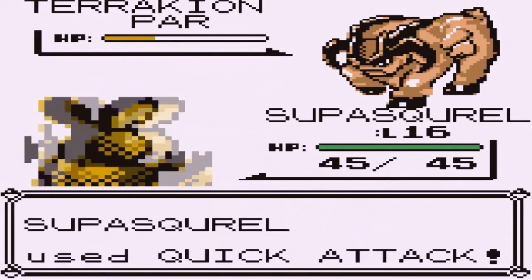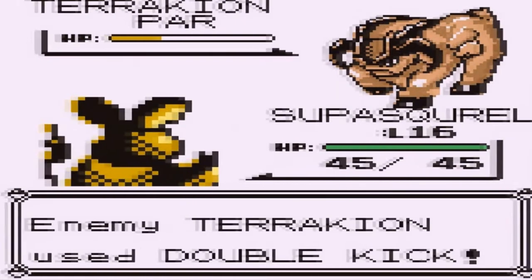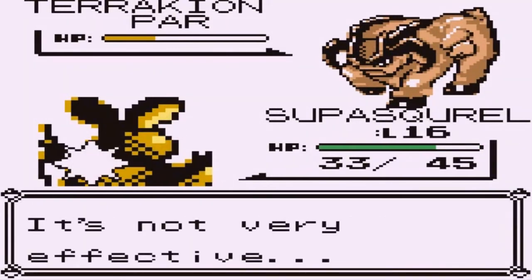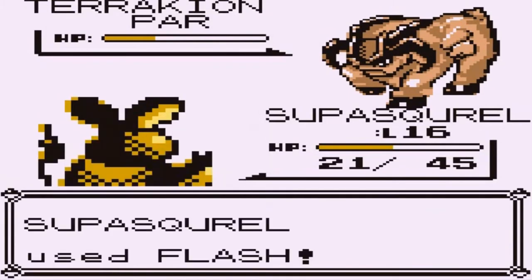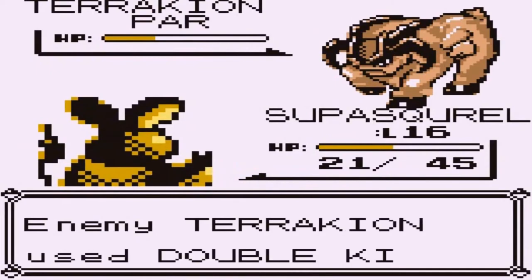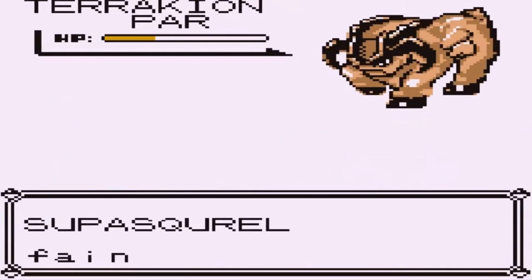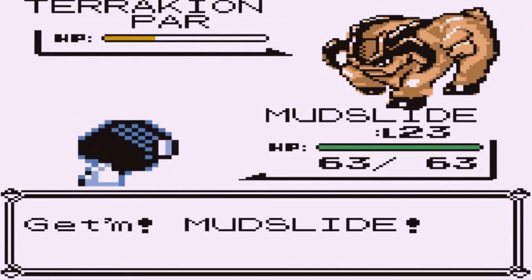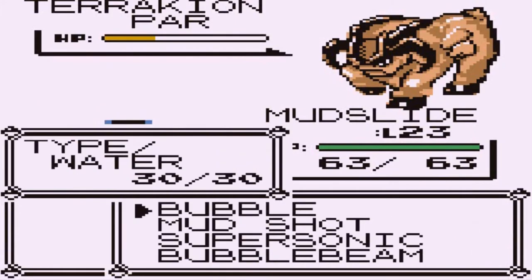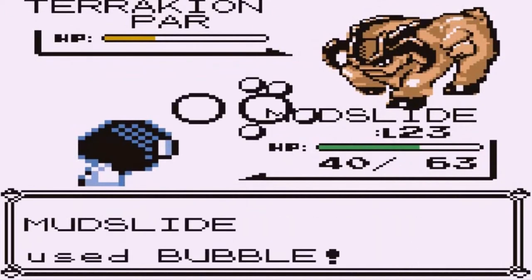Let's go with a Quick Attack — wow, that is scary and not very effective. Let's go with the Flash attack so we can get this guy blind. He's already halfway through my Pokémon's HP — I'm a little annoyed. Mudslide is right here; hopefully it won't take out this Pokémon with Bubble. Jeez, Terrakion, give me time to breathe!